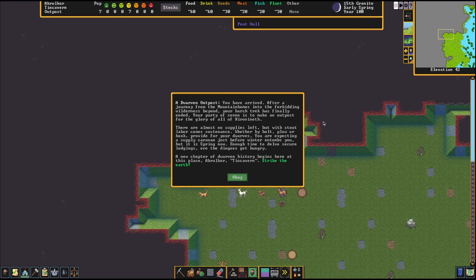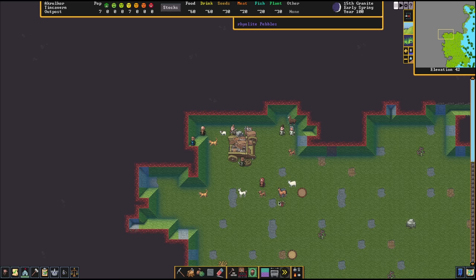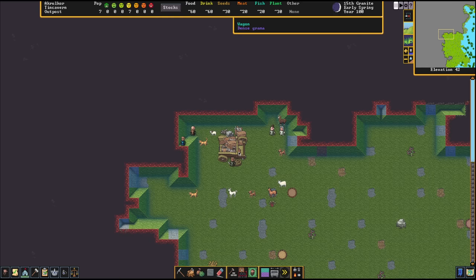We've arrived after a journey from the mountain homes into the forbidding wilderness. Your party of seven is to make an outpost for the glory of Kiruniteth — that is the name of our civilization. Almost no supplies left, but with stout labor comes sustenance. You're expecting a supply caravan in the fall, but for now we're on our own until winter. The name of our place is Acroliquor Tin Cavern — strike the earth. Right here we've got a wagon, which is what we brought all our stuff on: axes, anvils, food, drinks.